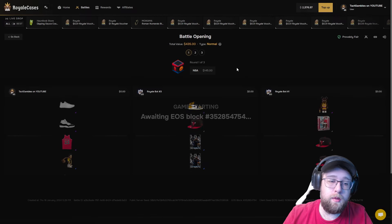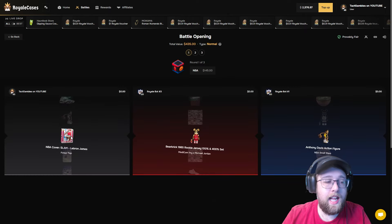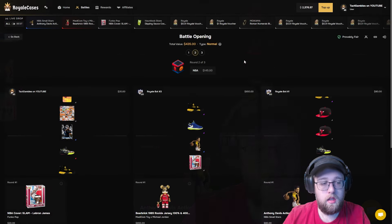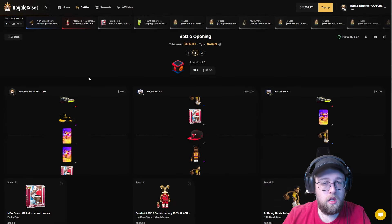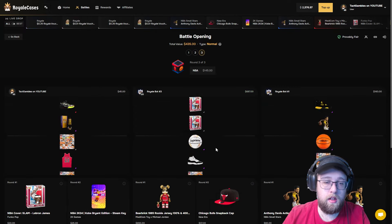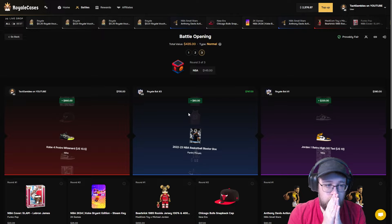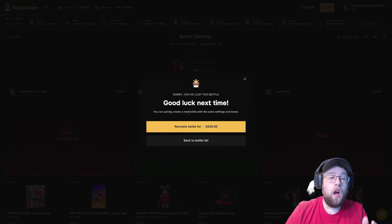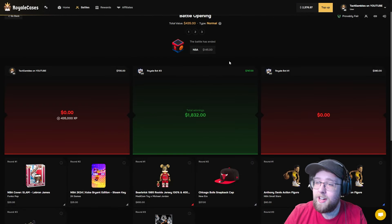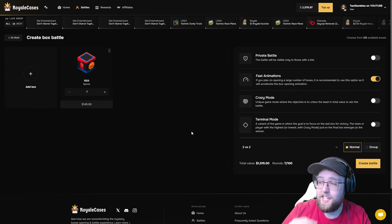Three of them to start this battle. We hit probably the worst item — they hit a red and then they hit a blue. One case remaining. Even if we hit the red, we're still losing. We would have to hit like the top item. We hit a red — 660. No freaking way we lost, bro. That's crazy. I really hit a red on the last case and still lost.